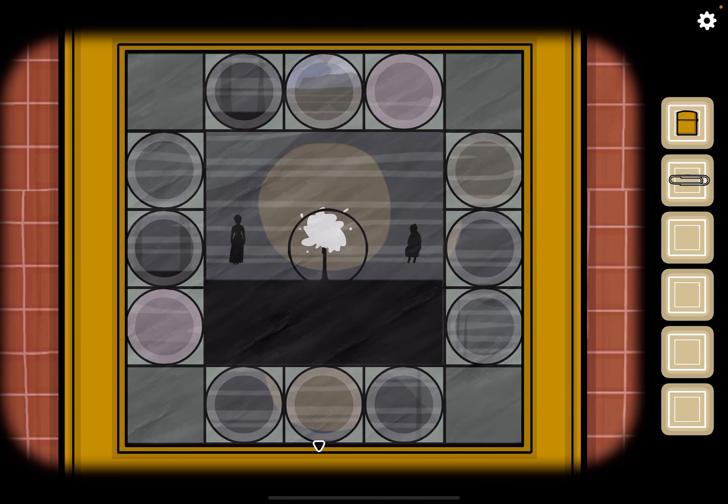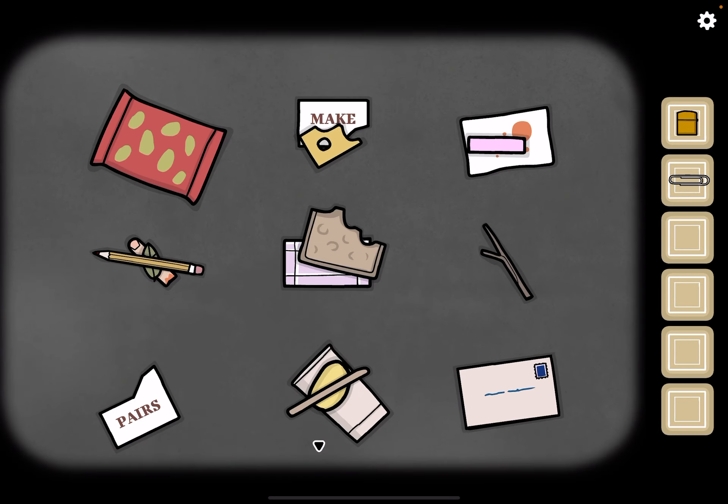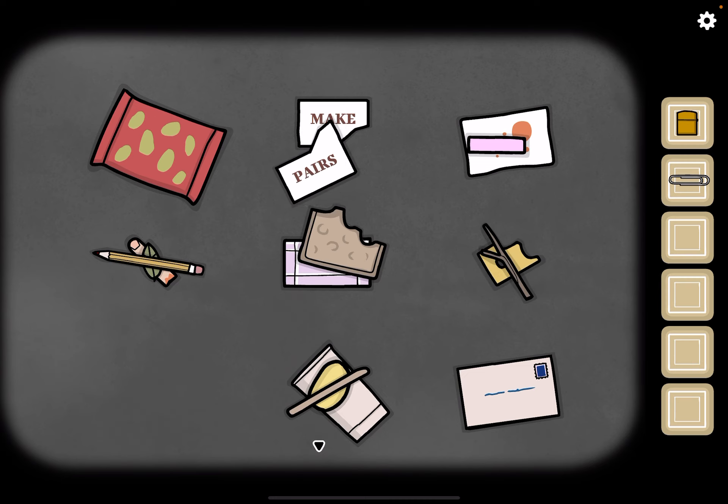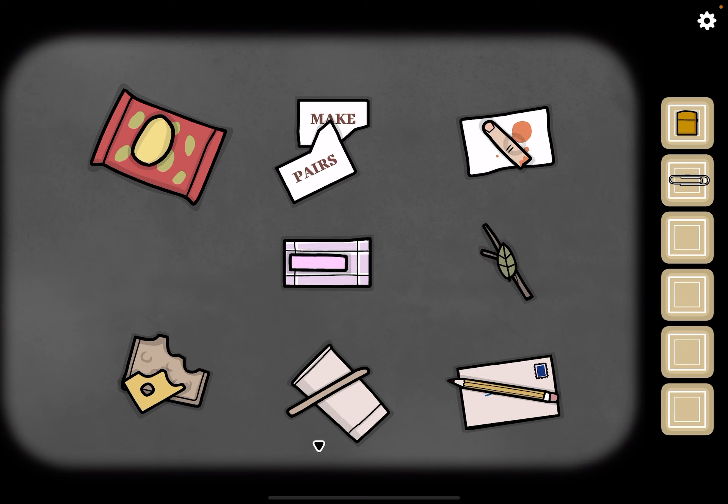Okay, let's go back, go through the trash, and we have to make pairs. Potato chip, cheese, bread — those are already together. Pencil, leaf — yes. Okay, now tap on the envelope.